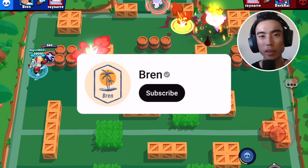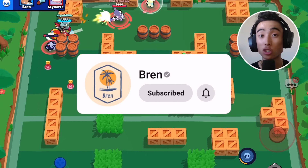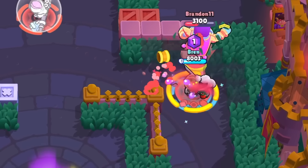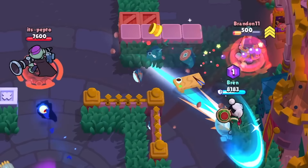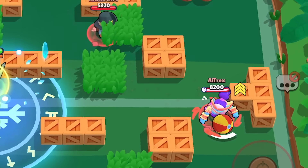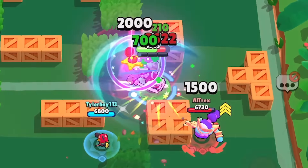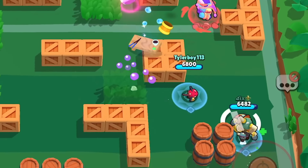When running this star power, you've got to take advantage of the massive shield to surprise your target. If you're hiding in a bush, the enemy isn't gonna see you, nor are they gonna be expecting to deal less than 100 damage to you with their first attack. As players face more and more Kenjis, they will start to adapt and expect this — so take advantage of it ASAP.